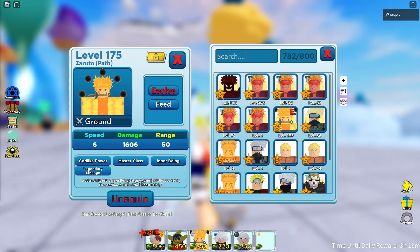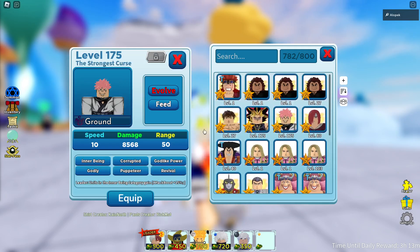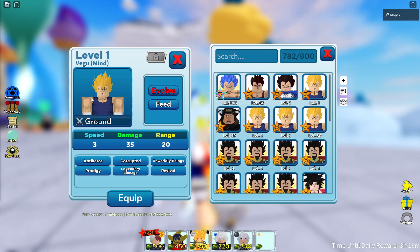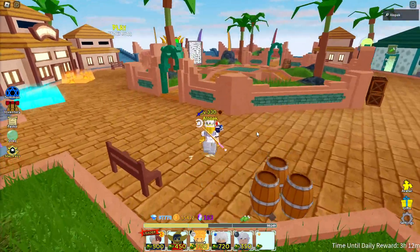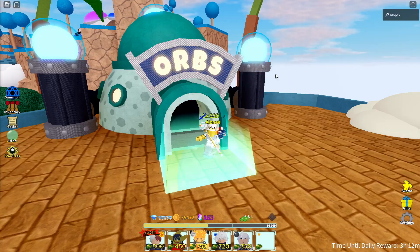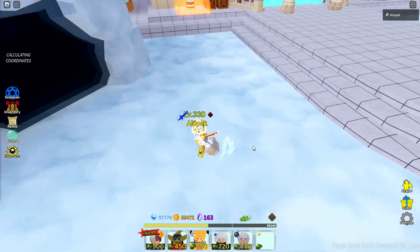Some other units you can go for: Naruto six star does about a million damage on his final upgrade. Also Sukuna — you can definitely use him, he's more suited if you're later into world one. Vegeto is really sweet as well: all you need is a four-star Vegeta plus Goku and he's already doing a million damage. For him you just need two orbs from the orb shop — it only costs 37.50 gems and Vegeta five star is easy to get in the banner.